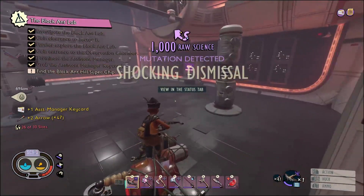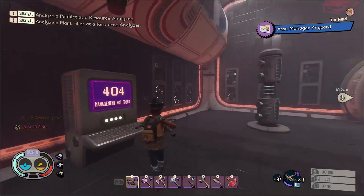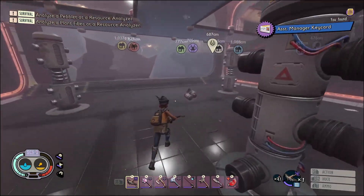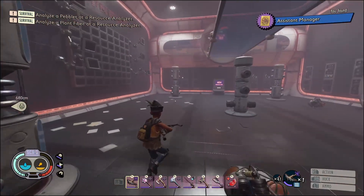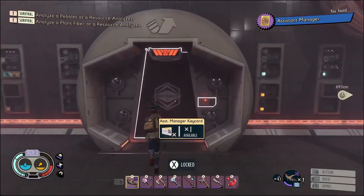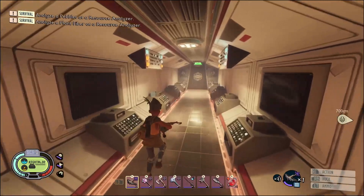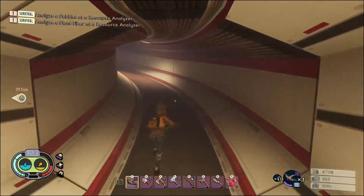Now we got the assistant manager keycard. Well, that was actually way harder than I remember it — I almost died like 45 times there. Now with the keycard, you come in here. I don't remember any of this — it's been so long.